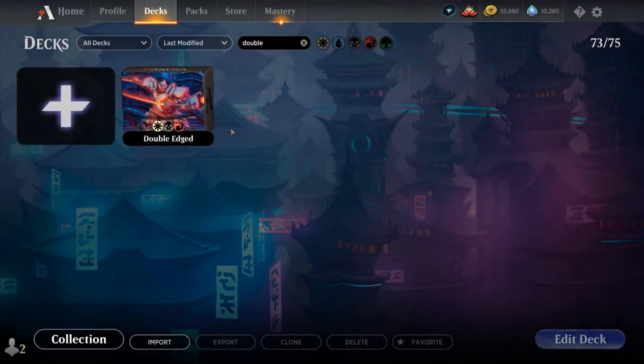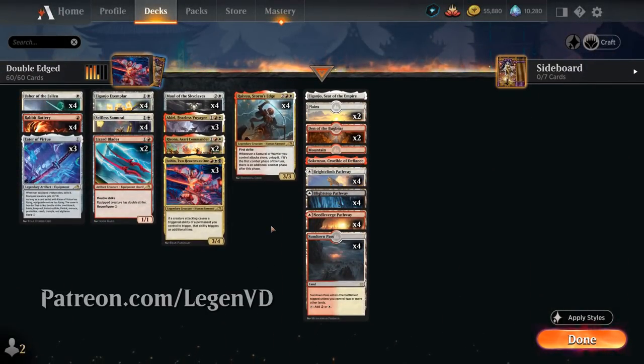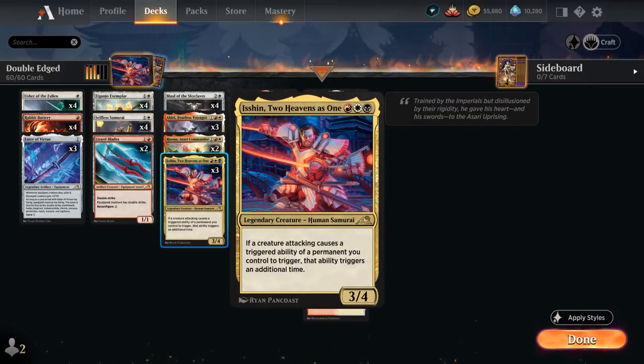Hello and welcome to another Standard Gameplay video. Today we're taking a look at a Mardu-colored Samurai, Warrior, and Equipment deck, as voted on by my supporters on Patreon. The reason to splash black in such a deck is for Isshin, Two Heavens as One — a 3-mana 3/4 Legendary Human Samurai. Whenever a creature attacking causes a triggered ability of a permanent you control to trigger, that ability triggers an additional time.